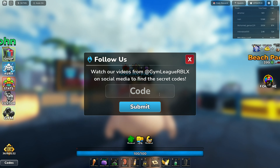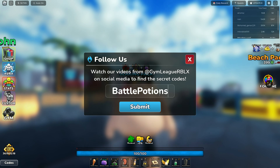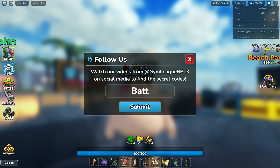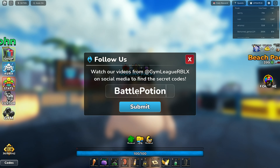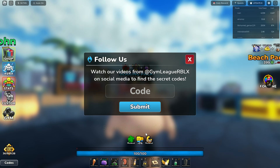The first code is 'battle potion' — not 'potions,' just 'potion.' I made a spelling mistake at first, but here is the correct spelling. This code gives you 5 free mega potions.